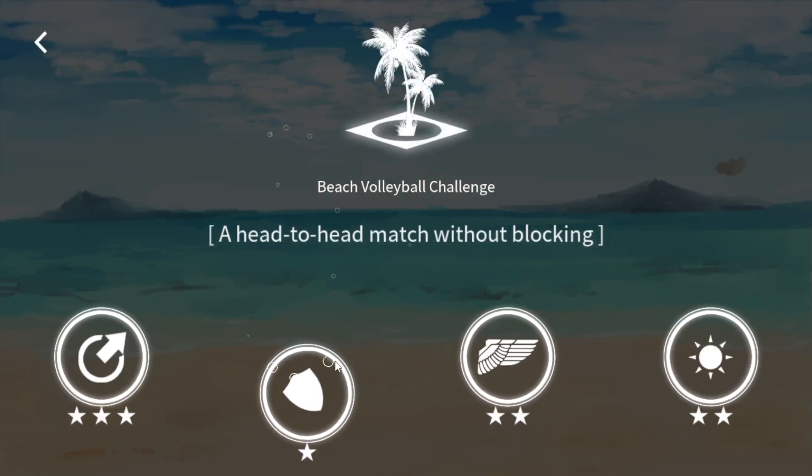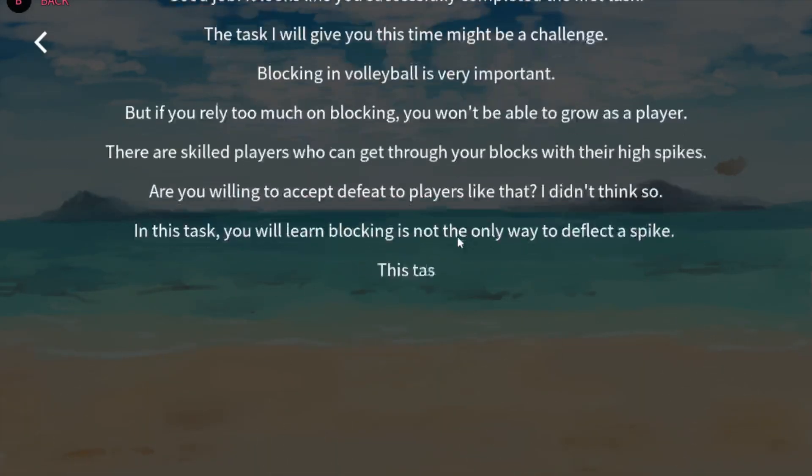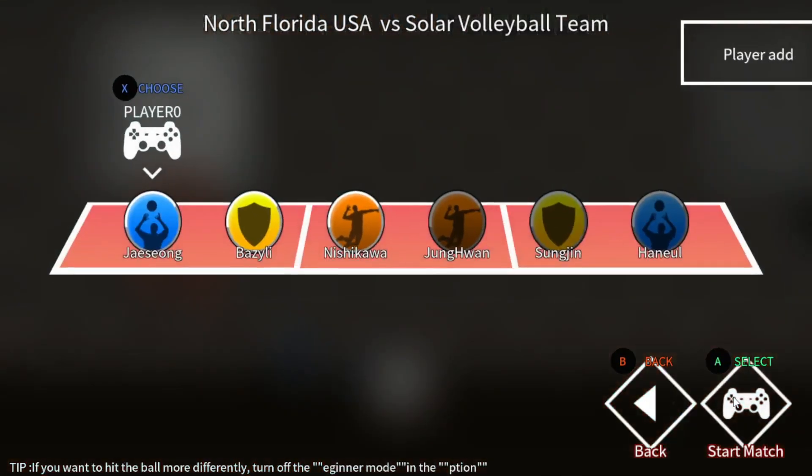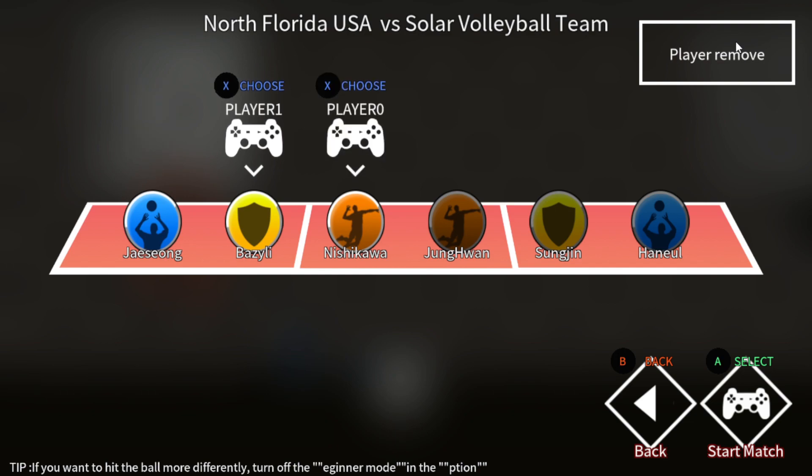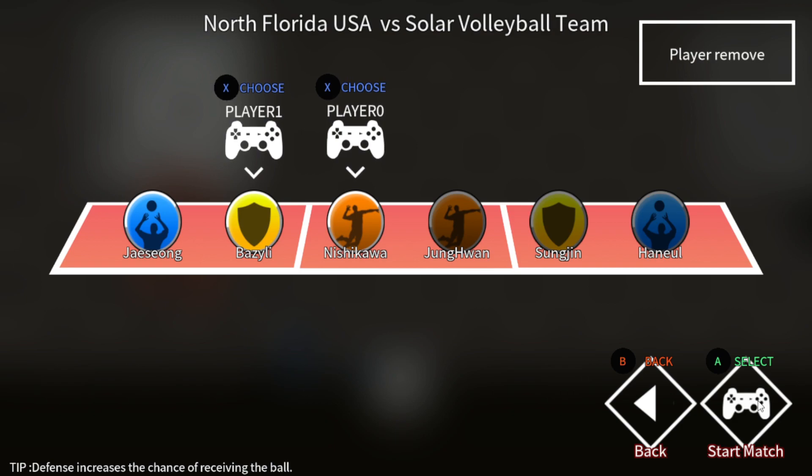All these stages — even Challenge mode — work the same way. Same deal: add player, select which player you want, and start it up. Now if the other person is using the mouse, you have to be very careful if you're using the mouse as well, because their mouse movement will interfere with yours. I wish they'd fix that, but it is what it is.